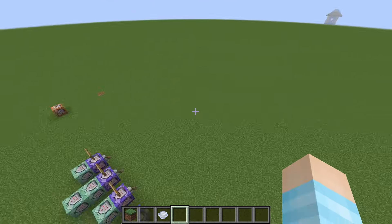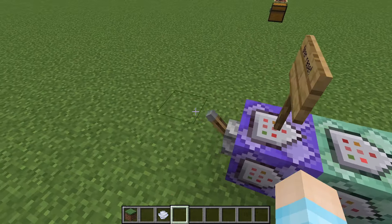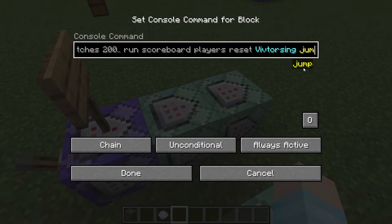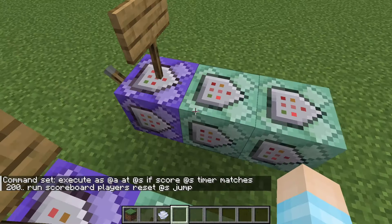Let me quickly turn all these off just to be safe. So we have a timer with our scoreboard timer. We also have a scoreboard jump to check how many times you jump and some other stuff. I didn't write any signs like a good command block person. So if your jump matches one, you add one to the timer. This is just a timer thing — so if you jump once or twice and you stop jumping for a few seconds, it will reset. So if we have 200 ticks, which is about 10 seconds, it will reset our jump and reset the timer.